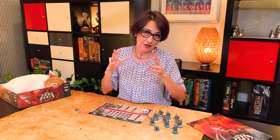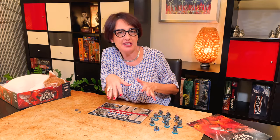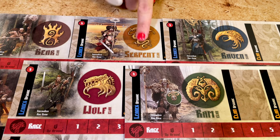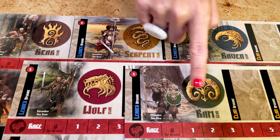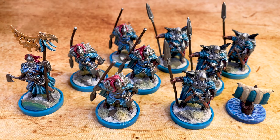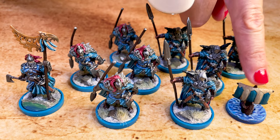The first thing you do is select your clan. They all start with the same abilities; only their colour and minis are different. You can choose between the bears, the serpents, the ravens, the wolves, and also the rams if you have the fifth player expansion. At the beginning, each clan comes with the leader, the one with the standard, one ship, and eight warriors.